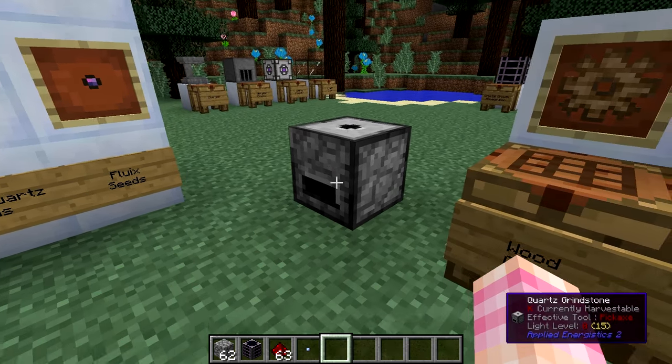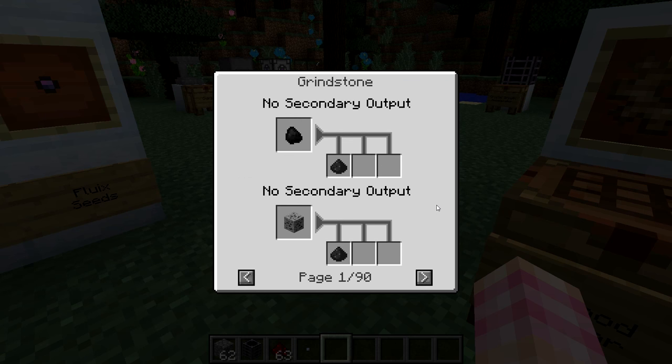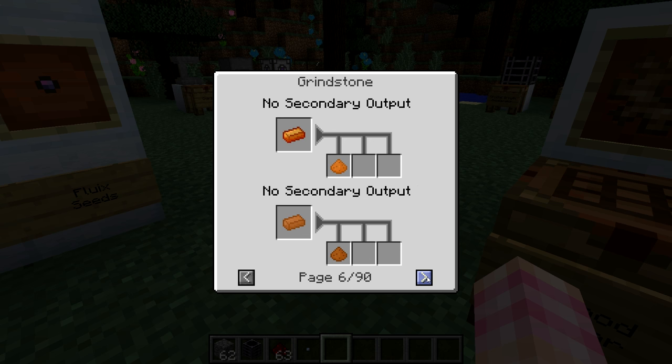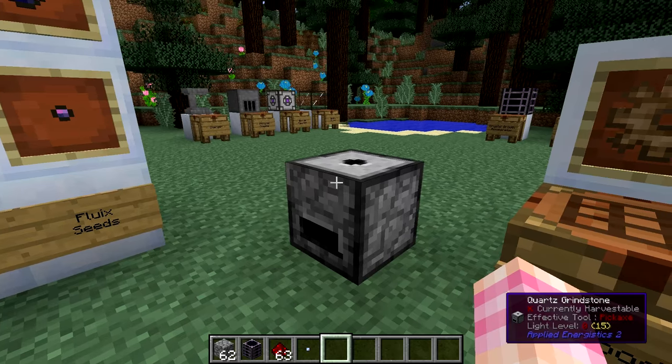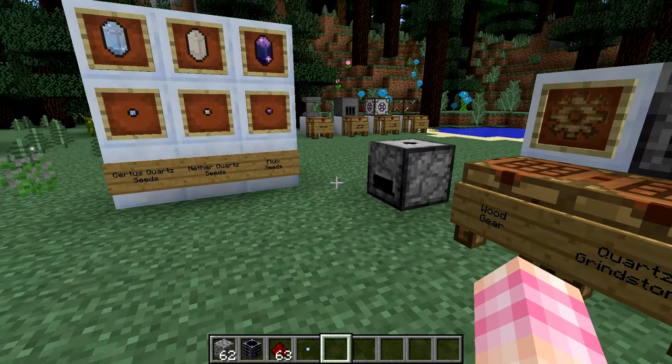Using the Quartz Grindstone, you can grind a lot of stuff — not just quartz, and not just items from Applied Energistics. You can grind up your ores and ingots, making it a very cheap, very easy way to start doubling your ores by grinding them into dust and then smelting them.